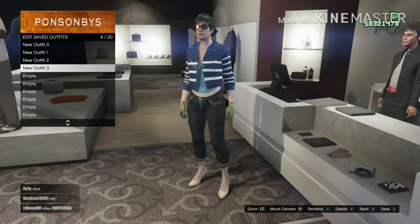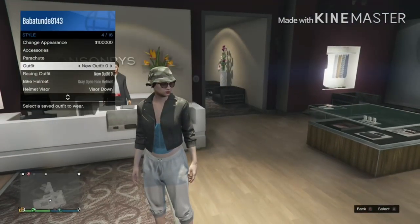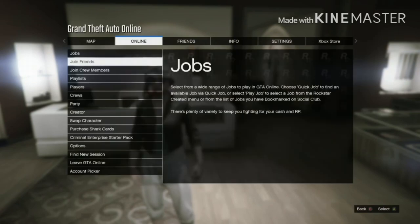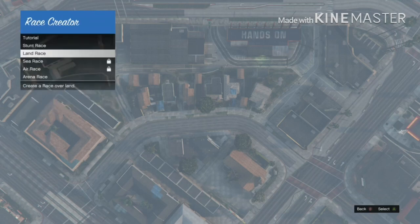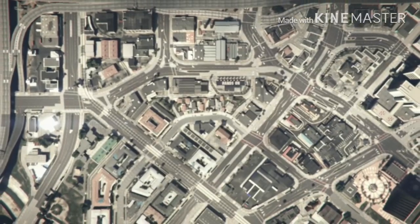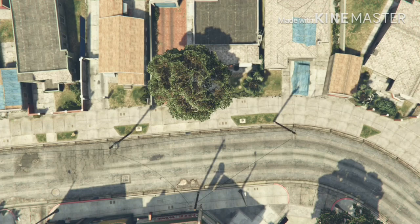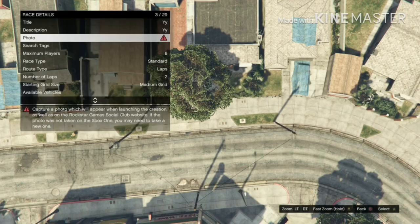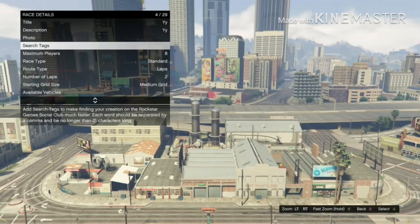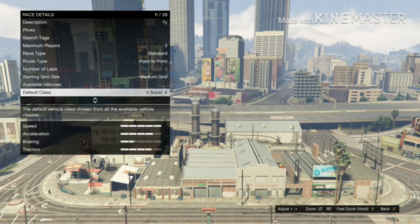Now I'll show you the transfer glitch to get these checkered outfits. Go online to creator with outfit zero on, and create a land race. Fill in the race details — title, description, and take a random photo. It doesn't really matter.